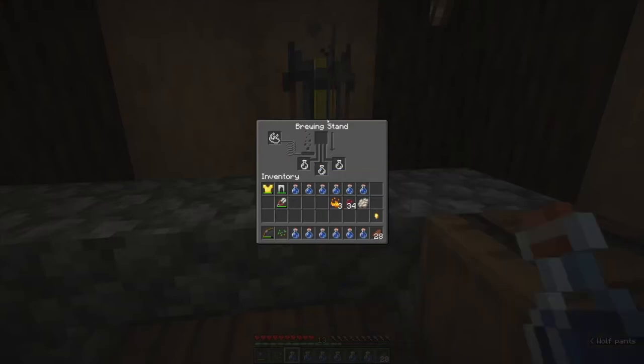Let's get started. First, we load up the water bottles into the bottom of our brewing stand and drop in one blaze powder. We can put another one in reserve so when this bar runs out, that one will be consumed to refill it. We drop nether wart into the first ingredient slot and it's going to process these three water bottles into awkward potions. Awkward potions by themselves have no effect — you have to add another ingredient to give them an effect. Now we put the phantom membrane in and that brews up into the potion of slow fall.